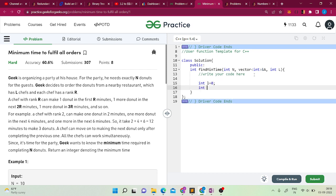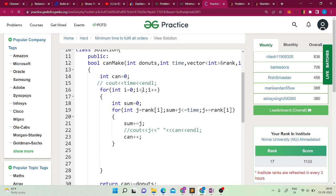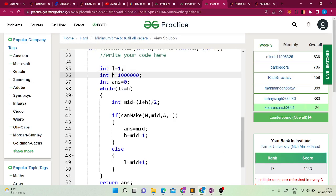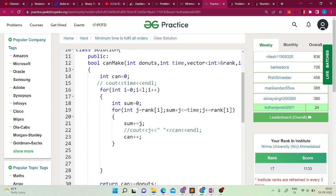I already solved this problem, so let me show you the code directly. We start with low equals 1, since at time t equals 0 we obviously cannot make any donuts. The high variable is set to max. We check if we can make n donuts in mid amount of time. If possible, we switch the high pointer to mid minus 1 and record mid as the answer. Otherwise we increment low to mid plus 1. Let's look at the black box function.